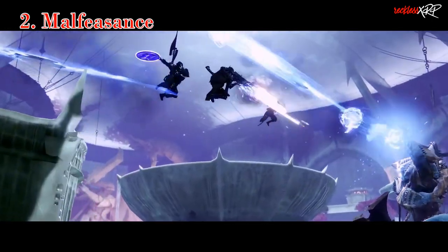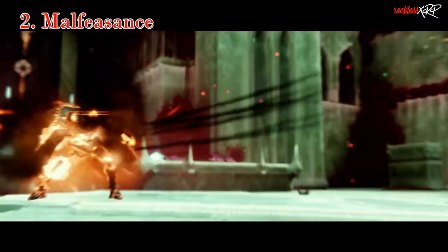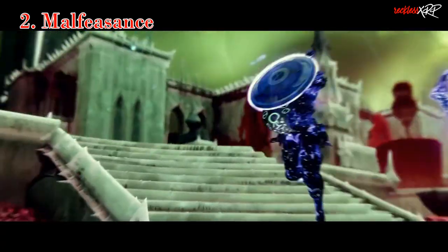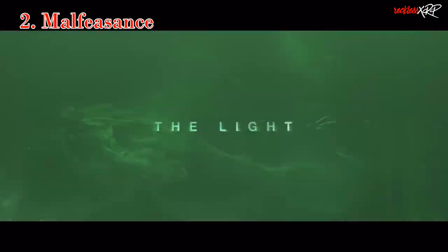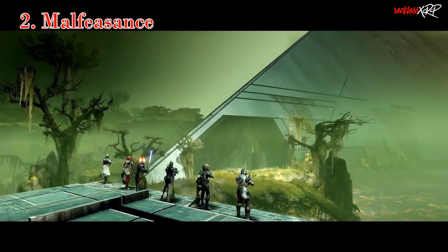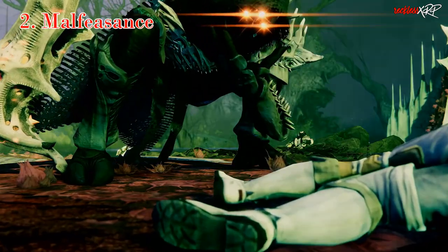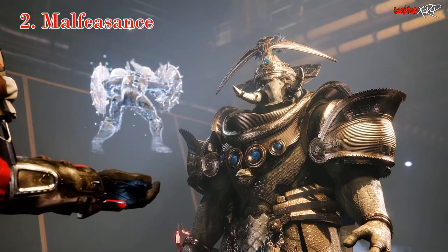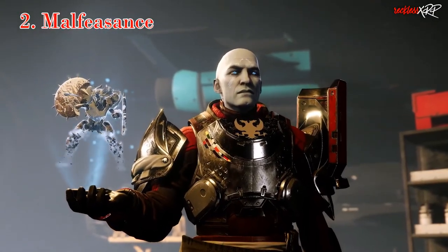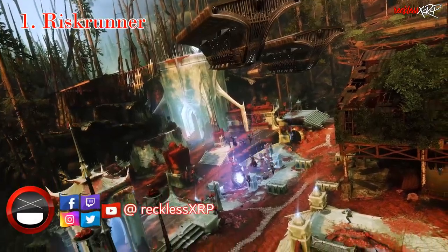For our number two slot we have Malfeasance. Its exotic perk reads: shoot tainted slugs that burrow into the enemy; stacking enough slugs causes them to explode; bonus damage against Taken enemies and Gambit invaders. Malfeasance is an amazing weapon not just in Gambit but also in the Witch Queen campaign, because it gets the 40% exotic primary damage increase, and the tainted slugs were also given a +50% buff to their damage. Yes, it's a 180 RPM hand cannon which normally wouldn't be looked at, but given the two damage increases it gets, it definitely makes this top five.